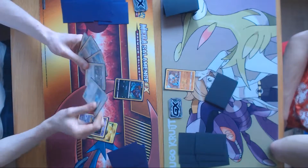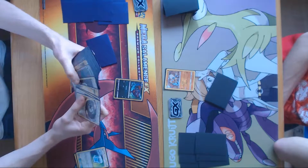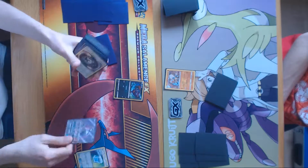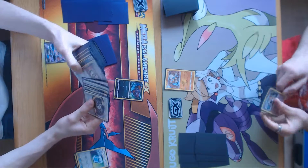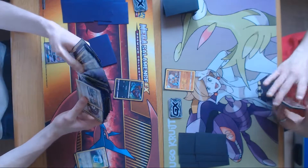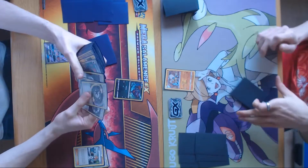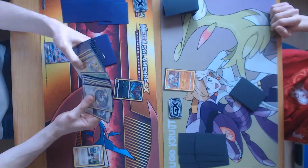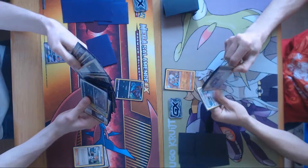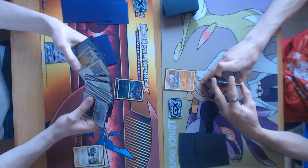There's the Ultra Ball, slapping down the Mewtwo and the Max Potion. So Ruben's list is really heavy on healing — I'm pretty sure he played 3 Acerola and this Max Potion as well. There's the Lele coming down, of course gonna grab himself a Brigette to get down some basics and hopefully have a better start than the previous game. But Lycanroc is of course a huge threat for him in this matchup because it can one-shot everything he plays down in one hit, including Golissapod if he benches enough.